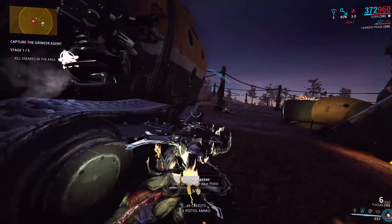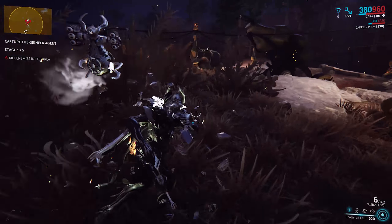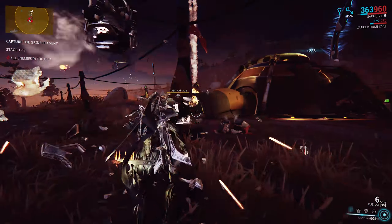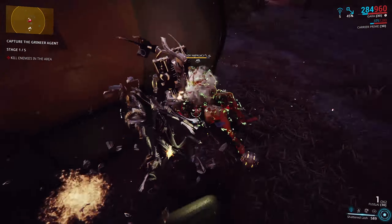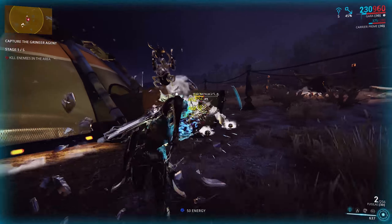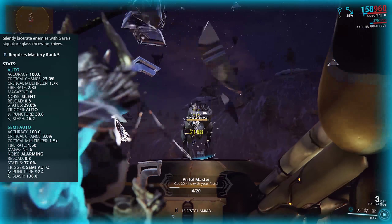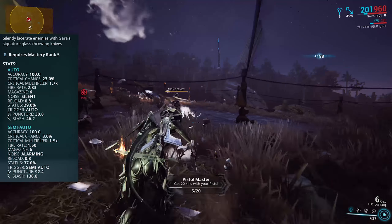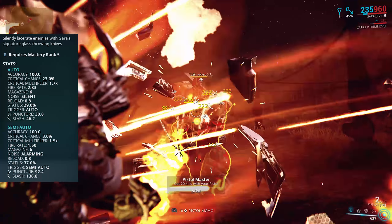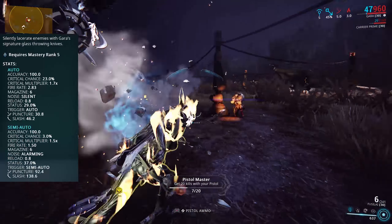Like other weapons, they aren't really terribly expensive to build. The 10,000 salvage might take a bit to build up as a newer player, but that really doesn't take too long. Once you've got them in your arsenal, you have throwing knives capable of putting out the highest base damage of their class — 77 — with most of that being slash and a healthy dose of puncture. There is literally no impact on here though.